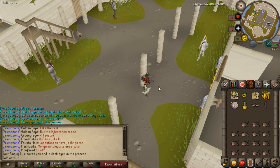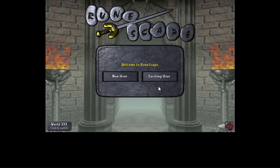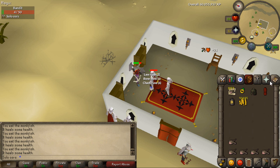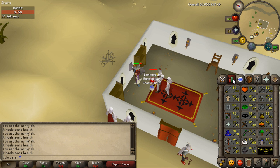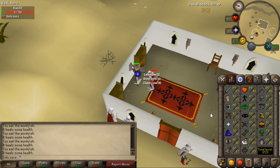If you have a Regeant bracelet — the one made from onyx — you can last in here for over an hour. I hope this helps a lot of Ironmen, even if you don't train at bandits. The crossbow and the bolts are just amazing. That's going to be all for today, thank you for watching, and I'll see you in two days. Bye.